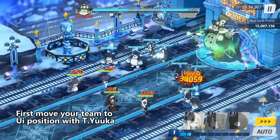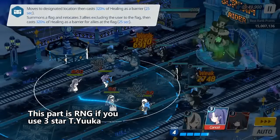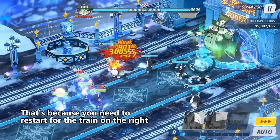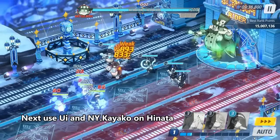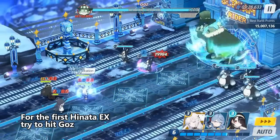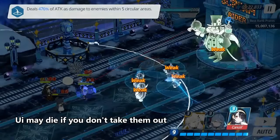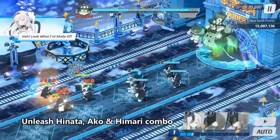First, move your team to reposition with Tiyuuuka. This part is RNG if you use 3-star Tiyuuuka. But why so early, you ask? That's because you need to restart for the train on the right. Next, use Yuzui and New Year Kaiko on Hinata. Then wait till 10 cost. For the first Hinata X, try to hit goals and take out as many enemies as possible — we may die if you don't take them out. Unleash the Hinata, Oko, and Himari combo.